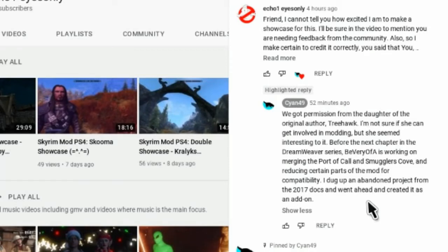After completing the video, I did hear back from cyan49. His comment reads: 'We got permission from the daughter of the original author, treehawk — I'm not sure if she can get involved in modding but she seemed interested. Before the next chapter in the Dreamweaver series, be very of a is working on merging the Port of Call and Smuggler's Cove and reducing certain parts of the mod for compatibility. I dug up an abandoned project from 2017 docks and went ahead and created it as an add-on.'